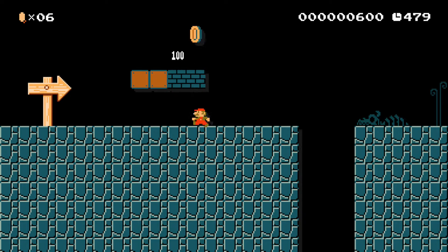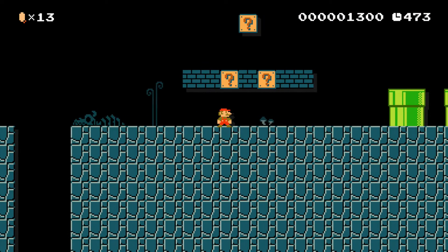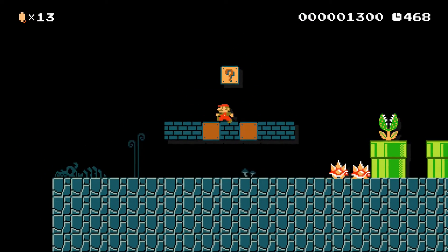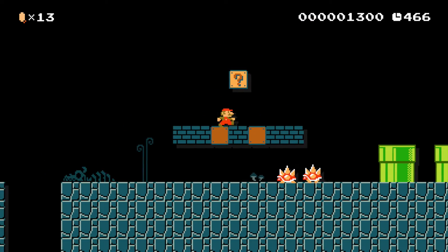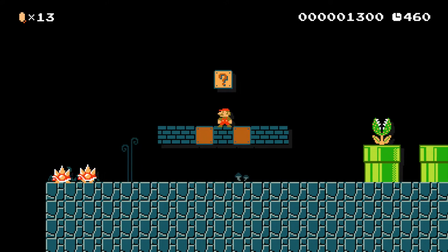You got some coins, there's a bit of a pit, a piranha plant in the gap, and then there's the question blocks. Everyone was making troll levels — putting enemies in item blocks, making giant enemies, ridiculous stuff. I tried to make mine a legitimate kind of level.